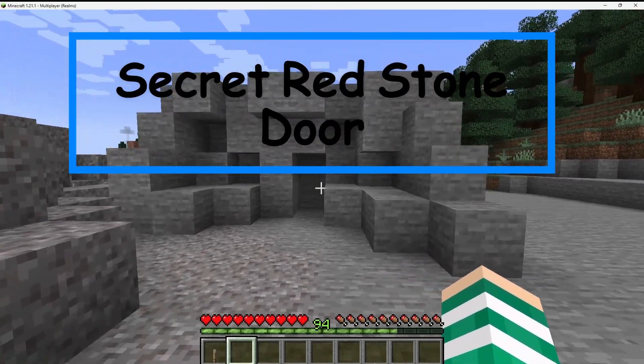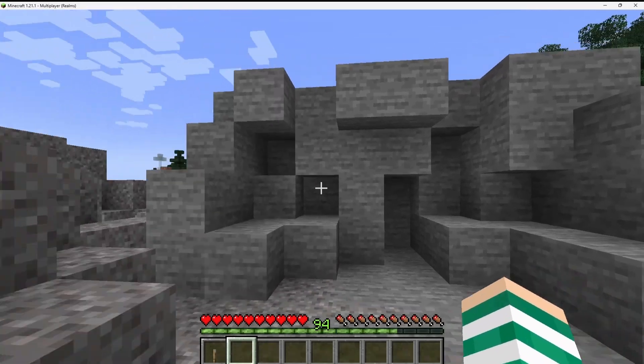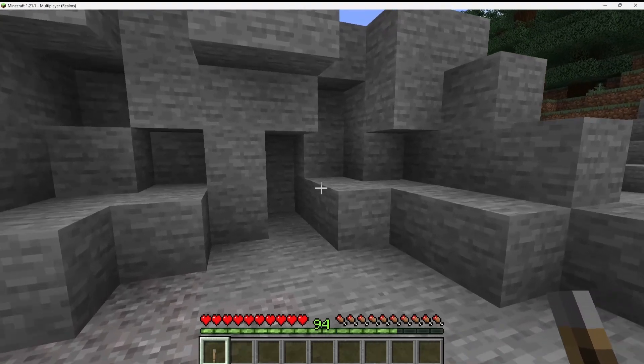Hello guys, welcome back to a brand new video. As you can see, we've got this kind of rock stone wall in front of us and it looks like you can't really access this — even if it was a base, or maybe you could mine here, but it doesn't look like it's an exposed ore.